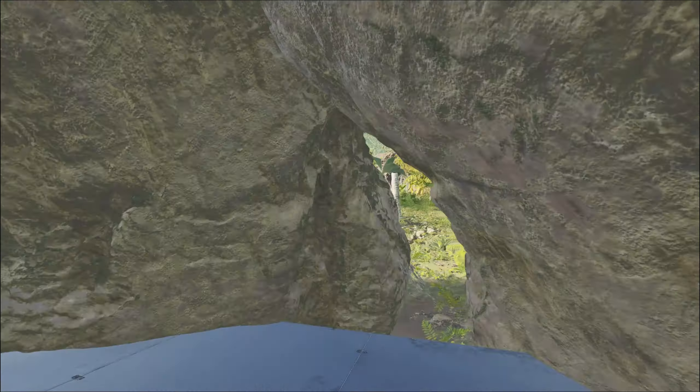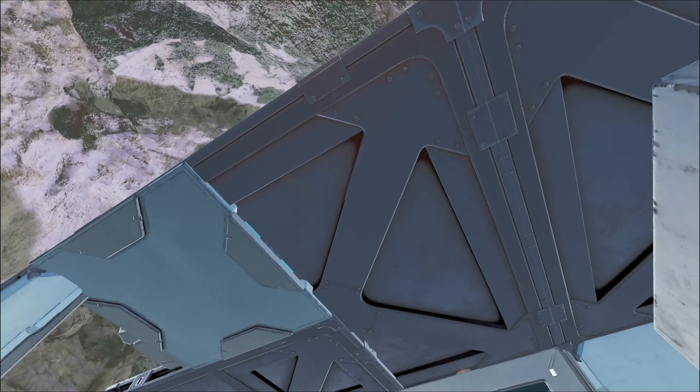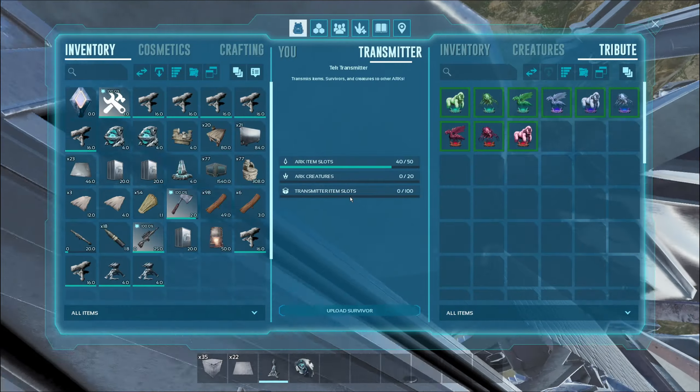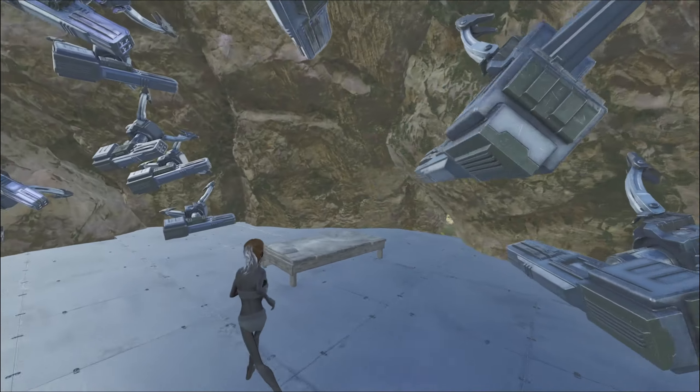First we're gonna head over this pillar right here and then go to the very bottom of this pillar. There's a little crouch. By the way, this spot is only able to get in through either teleportation, sleeping bags or beds in general, or just shoving a racer head to the wall — but that's the only ways I found to get through it.